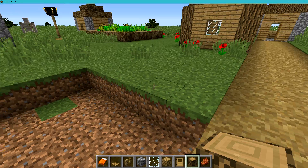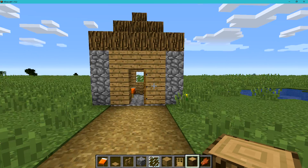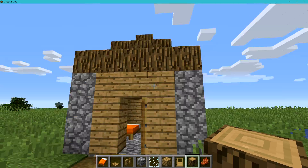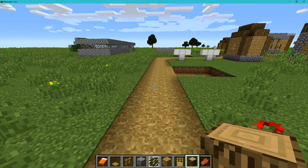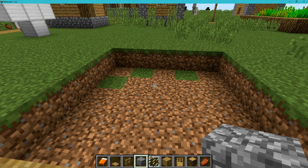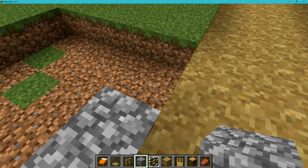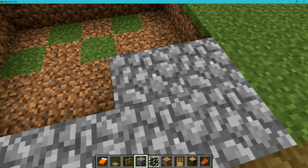Hey guys, today we will be building a village hut like this one but with an add-on. First you need a five by five hole - I've already done that. Now you just place cobblestone all through this hole.